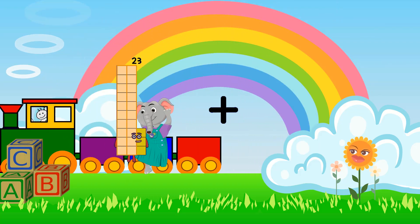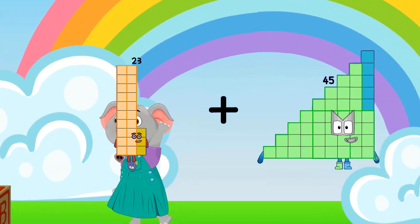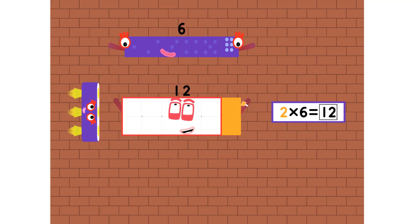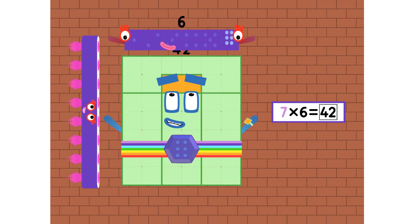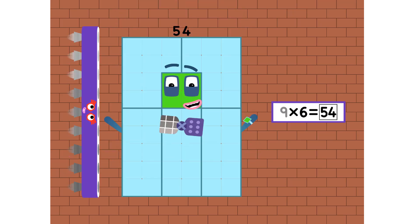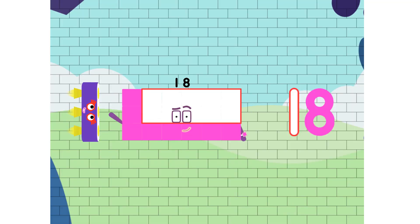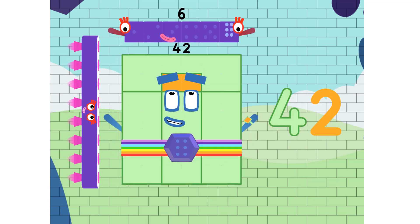23 loss 45 equals 68. 6, 12, 18, 24, 30, 36, 42, 48, 54, 60, 6, 12, 18.